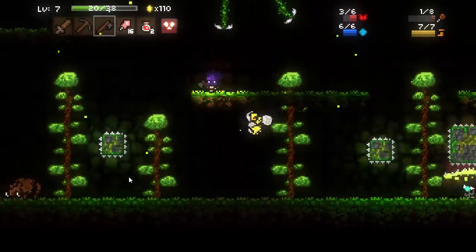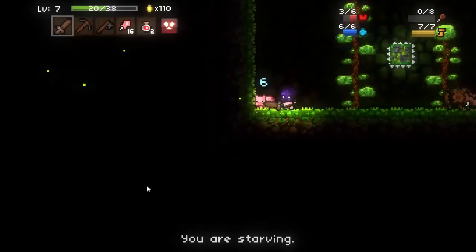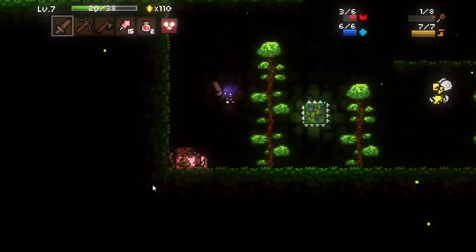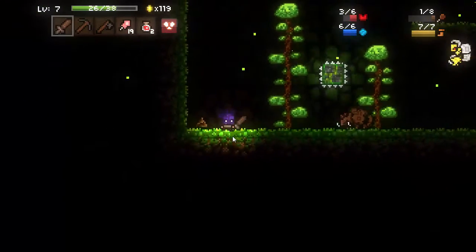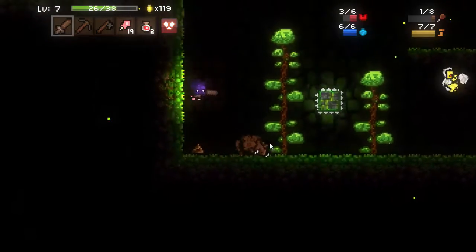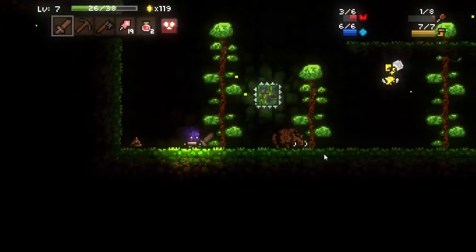I'll definitely not bother destroying that boss because he has way too many hit points for me to attack with. And I am starving, as the game duly notes. Go ahead and kill all these pigs and this boar while I'm at it, and just poop on them as we're fighting — it's the best strategy I've found in Magicite. That boar was knocked dangerously close to me, but thankfully it didn't do any damage.